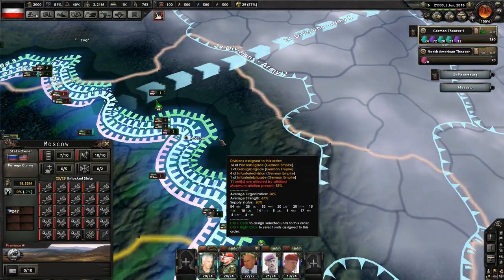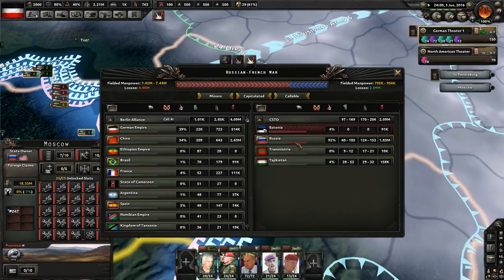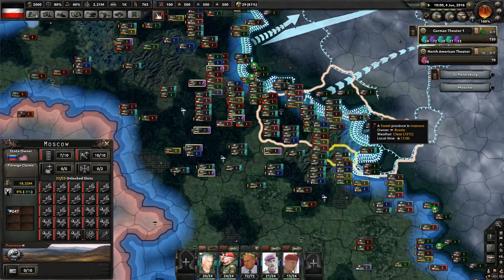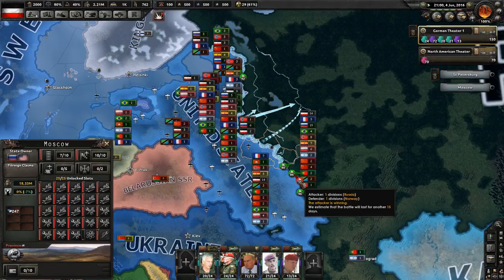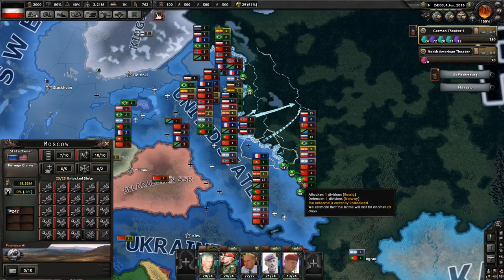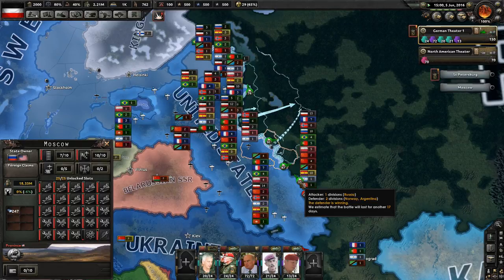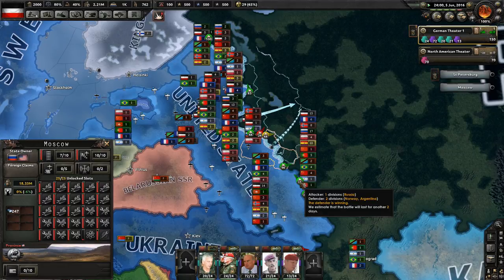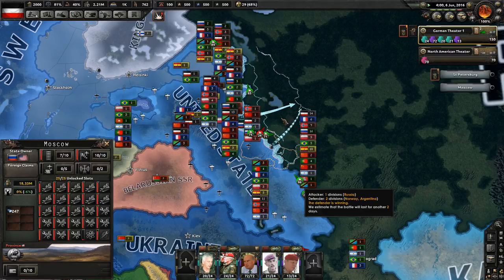Moscow is ours. Now he's about halfway there — 49% toward capitulation. It won't be long. Next episode we will surely finish off the Russians, and I think that'll pretty well do it for this series. I will have taken out the United States and Russia; China is an ally — there's really nobody left. Once I take out Russia we'll just look at what the world looks like at that point.